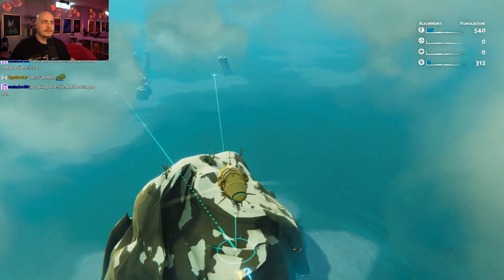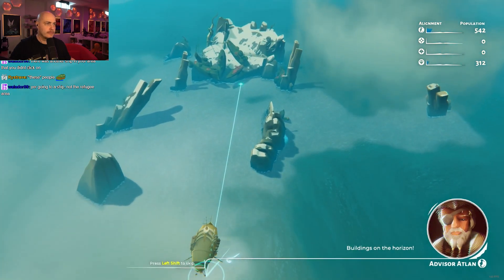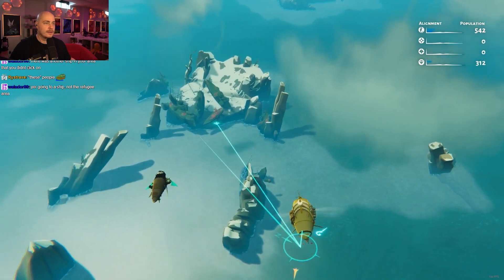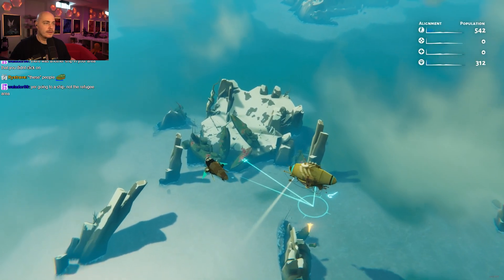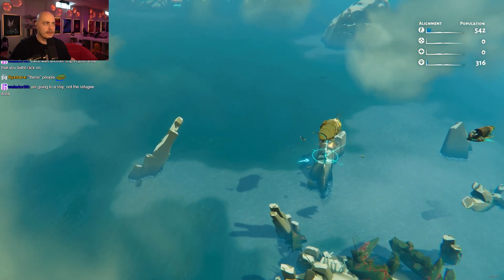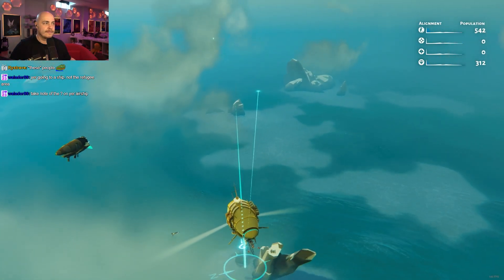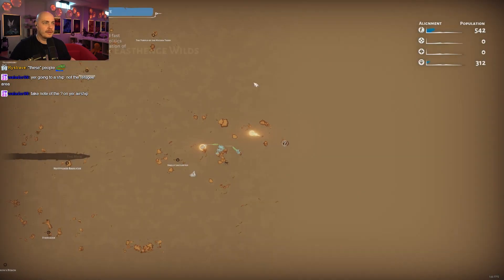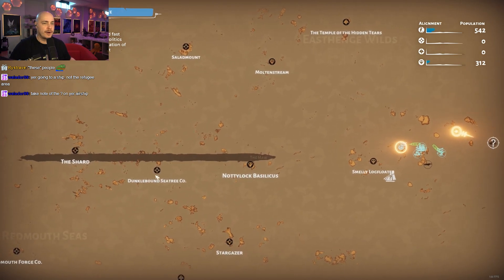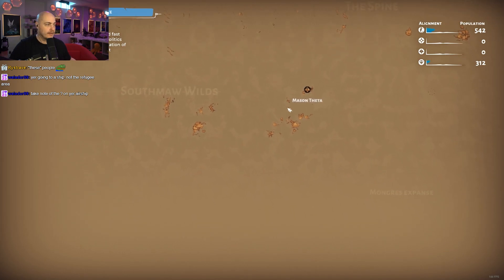This is where I wanted to go. Buildings on the horizon. Well, I call these buildings, but... There's nothing here. I can go far, far. I mean, this is the world map, right? The Maw. Jesus. This is a huge map. Crazy.